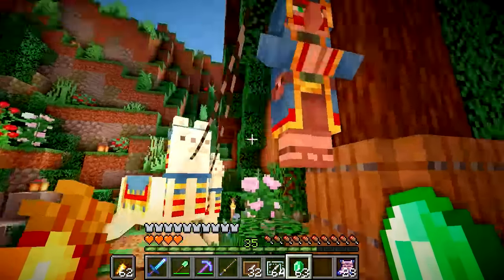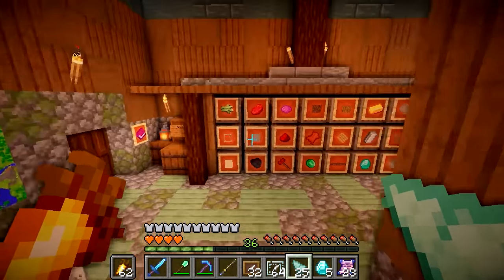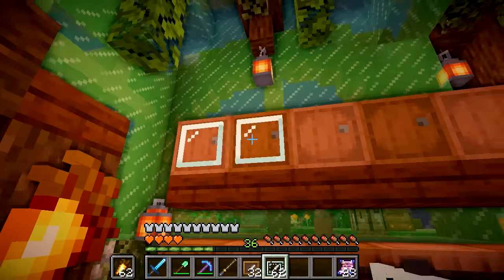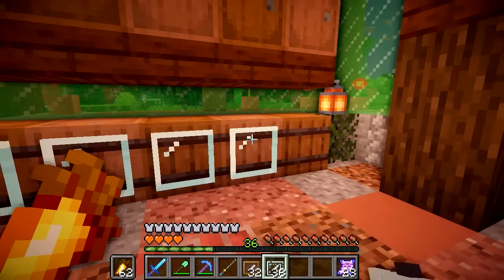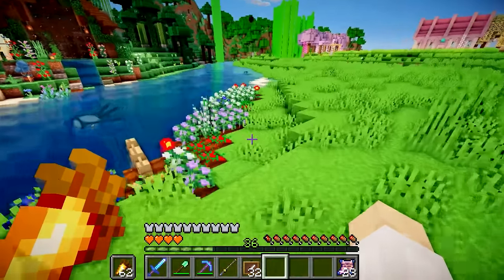I'm going to make sure to always buy the diamonds from these wandering traders now because I just have unlimited emeralds but I don't have unlimited diamonds. Let's plop all these item frames on — they'll look a bit ugly, but once you put the seeds in they'll look a lot better. I hate things looking ugly, so it'll encourage me to get as many seeds as possible. And speaking of which, I think it's time we started sorting out these flowers.